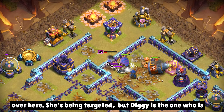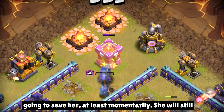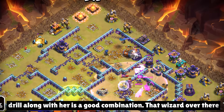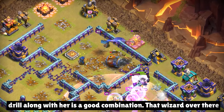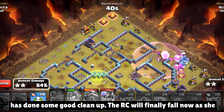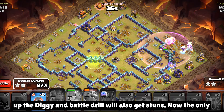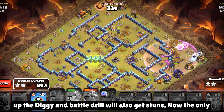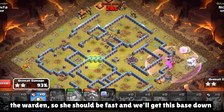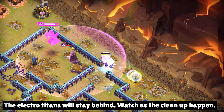RC is getting wrecked over here — she is being targeted, but diggy is the one who is going to save her, at least momentarily. She will still go ahead and pick up some defenses like that cannon, and battle drill along with her is a good combination. That wizard over there has done some good cleanup. The RC will finally fall as she charges ahead on her own, but the queen is still there. She will pick up the diggy, and battle drill will also get stunned. Now the only thing left is the cleanup. Queen is there inside the Rage Vial of the warden, so she should be fast, and we'll get this base down. The electro titans will stay behind.